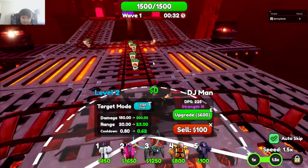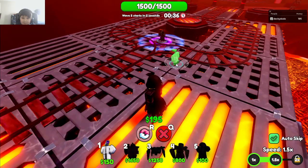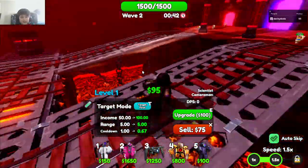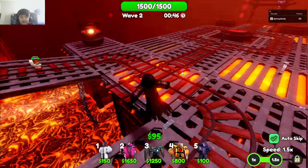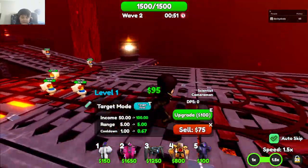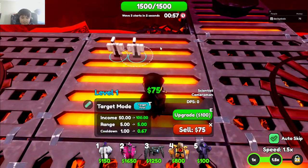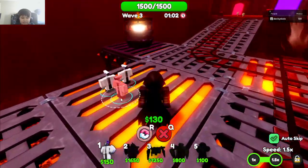I have placed down DJ Man to save us, and I'm going to place down a Scientist and upgrade him soon. That's how we're going to start the game. End game is going to be spamming Valentine's Titan, and mid game is going to be Titan Drillman and an Upgraded Spider.